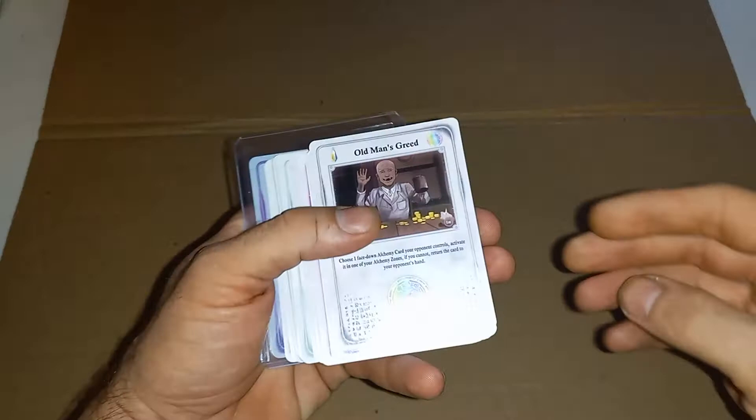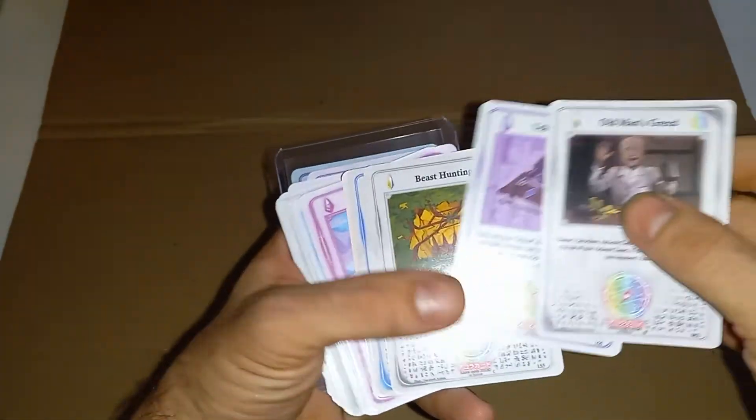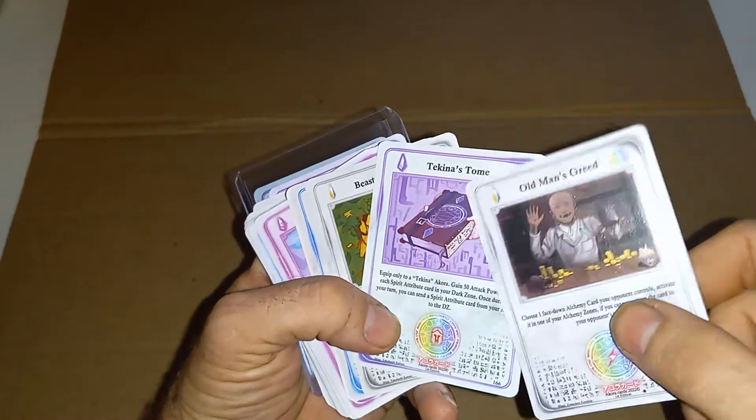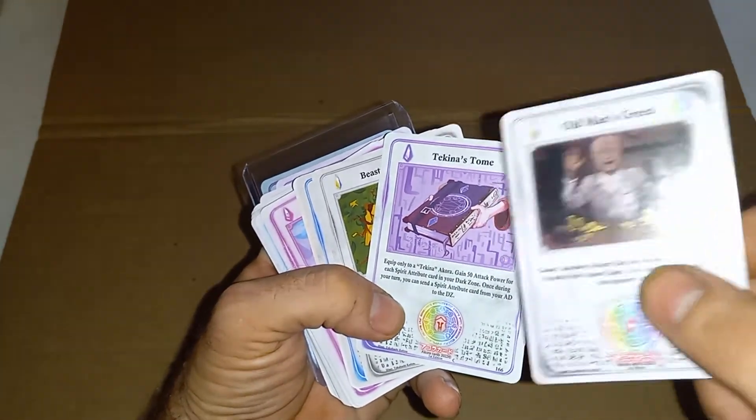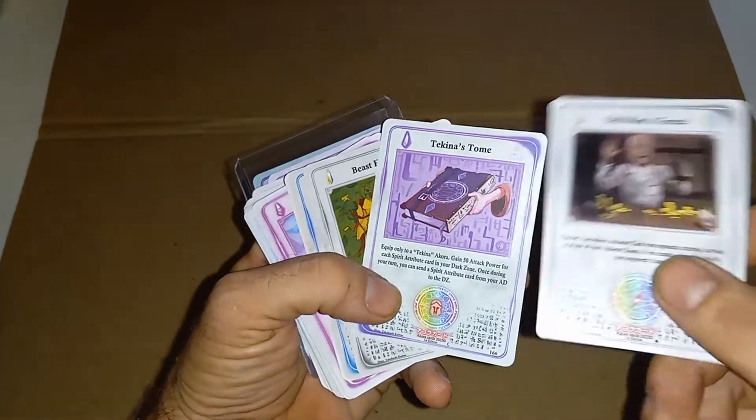Stitch of Games on Whatnot — we won an auction, actually quite a few auctions, so we have a lot of product coming. We got Old Man's Greed, we got Takina's Tome. Now, when it specifically lists an Akora on the card, that means it will be specific to that type of Akora and the deck you will be running the Akora in.